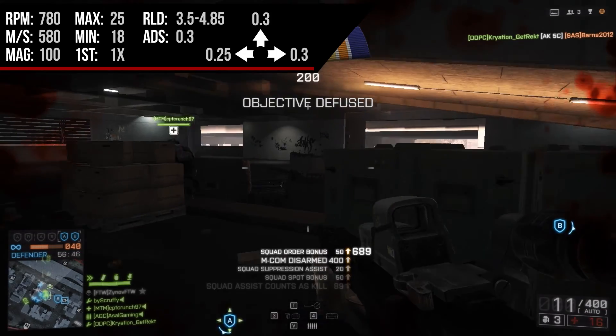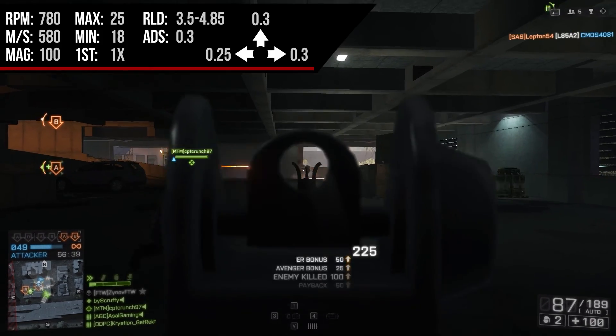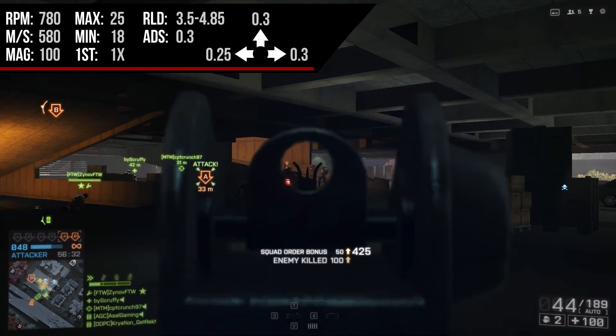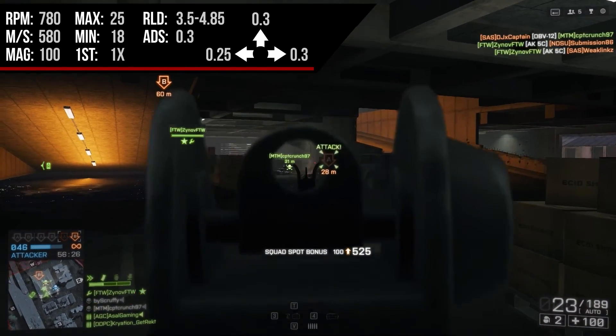We have a very high rate of fire for a light machine gun, coming in at 780 rounds per minute. That's a little lower than the MG4 or the M249, which come in at 800 rounds per minute, but 780 rounds per minute is still a very good rate of fire for close range and long range as well. It's not so high that we can't control the weapon.